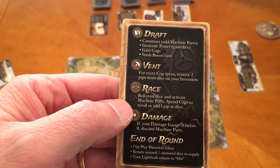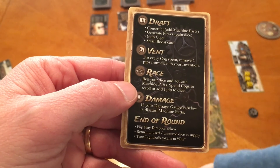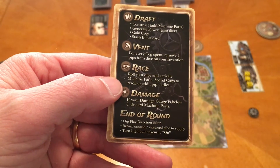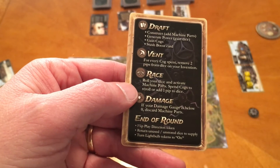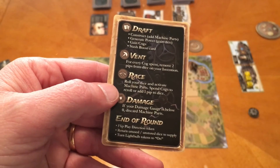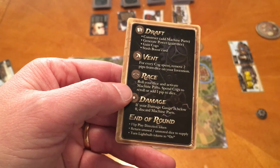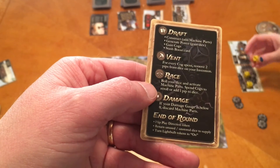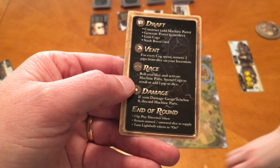After draft comes the vent phase. When you have dice on spots on your invention, the only way to clear them is to vent using cogs. Spending one cog lets you remove two pips. So if Megan had a two on a slot, one cog vents it completely. For a four, two cogs remove all four pips. For a five with two cogs, that removes four pips and you turn the die down to a one — it still occupies the space but needs only half a cog more to clear.